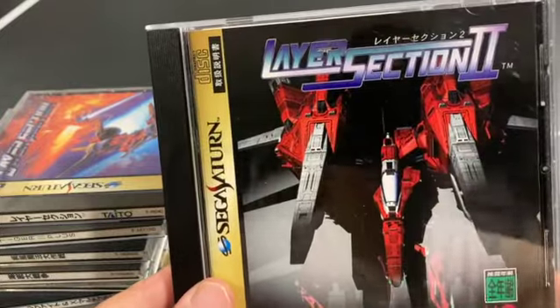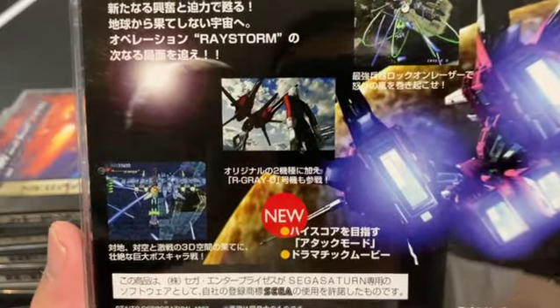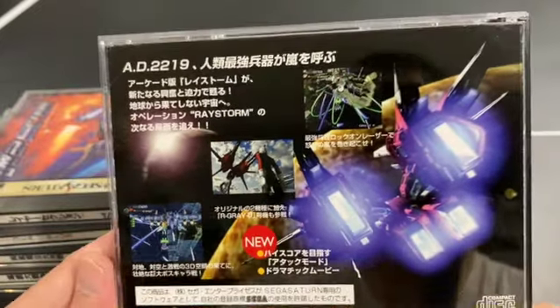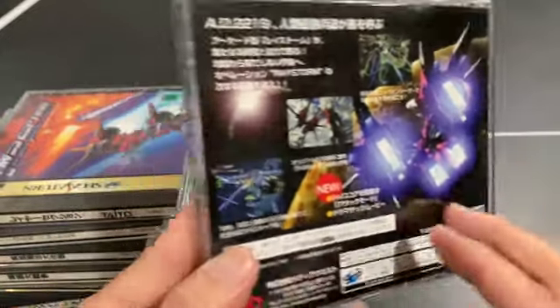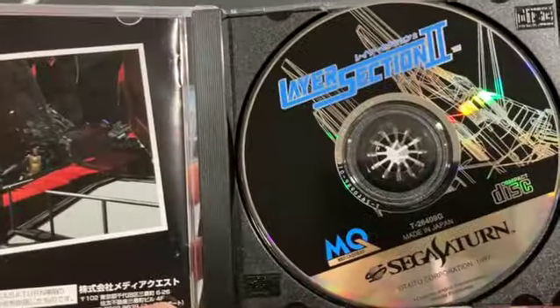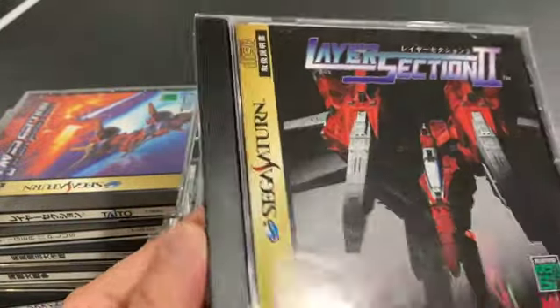Layer Section 2 is a polygonal sequel — they took the game and made it 3D polygons while keeping the same gameplay idea: shooting at different planes with the lock-on laser. Because this was a transition generation for 3D graphics they look okay. I don't like it as much as the original and much prefer sprites, but it's still a good game in its own right.